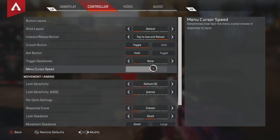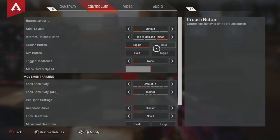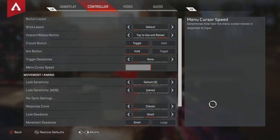Trigger dead zones — I leave it on none. Menu cursor speed — I leave it where it is, but you can turn it up higher. It's pretty much just how fast you can loot and move your cursor in the death box or on the main menu. It's not that important to me, but for some people it really is.